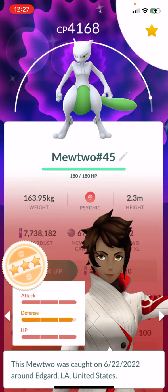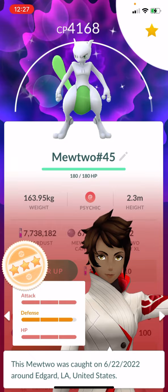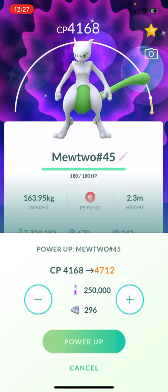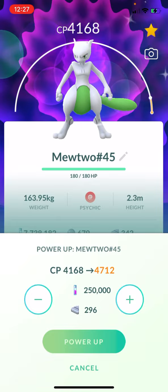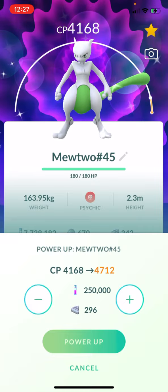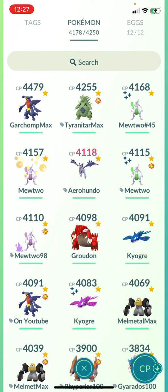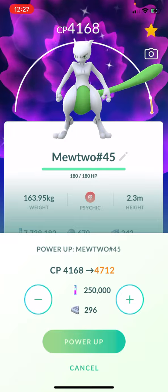Do I max out my 98 IV Shadow Mewtwo? If I max this one out it will go to CP 4712, which is amazing — that would be my number one CP pokemon. Watch the stardust on screen here.